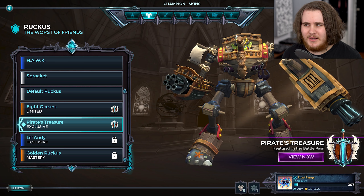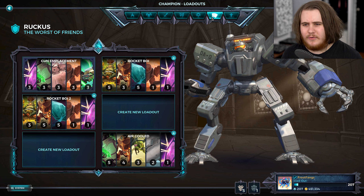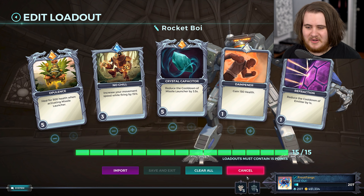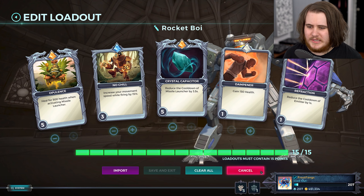I actually kind of like the default one more because the color looks really, really good. But this does look a little bit strange, especially with the weird female Ruckus on the front. I guess it's just a female goblin. I don't want to be offensive to my boy Ruckus here. I did the overhaul for all of my loadouts and surprisingly I didn't change Ruckus all that much.